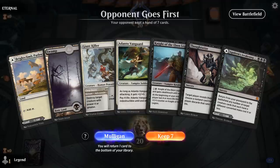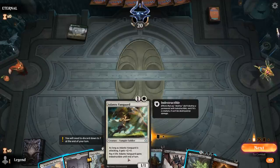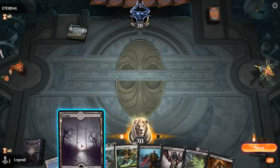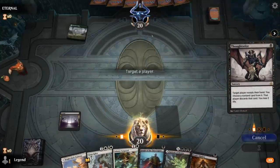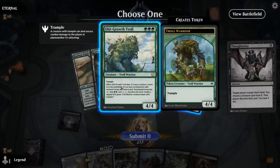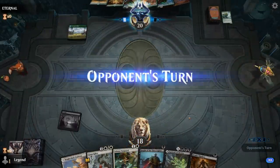We're on the draw with a fine opening hand — turn one either Thoughtseize or Knight, turn two Vanguard, and there's a Death's Shadow — perfect. Given that we have turn-two Vanguard to start pressuring the opponent, I think we can skip the Knight for now and Thoughtseize to know what's up. Do I take 3 from Agadeem? I think I'll stick to Vanguard so we'll save the Agadeem for now. Facing a Mono-Green Stompy deck — Collected Company is the scariest card. I could also take the Old-Growth Troll to potentially throw off their curve. Yeah, I think I do take the Troll — they don't have land 4 yet.